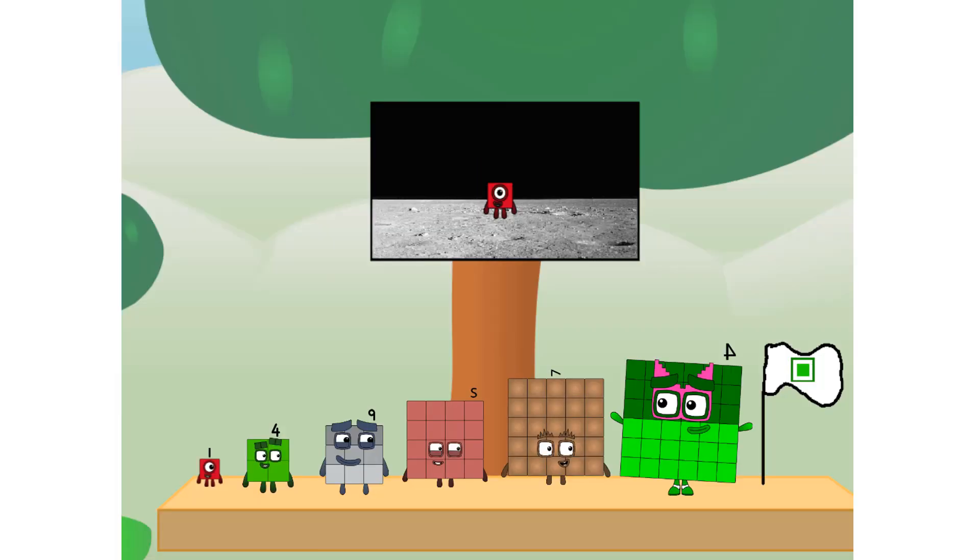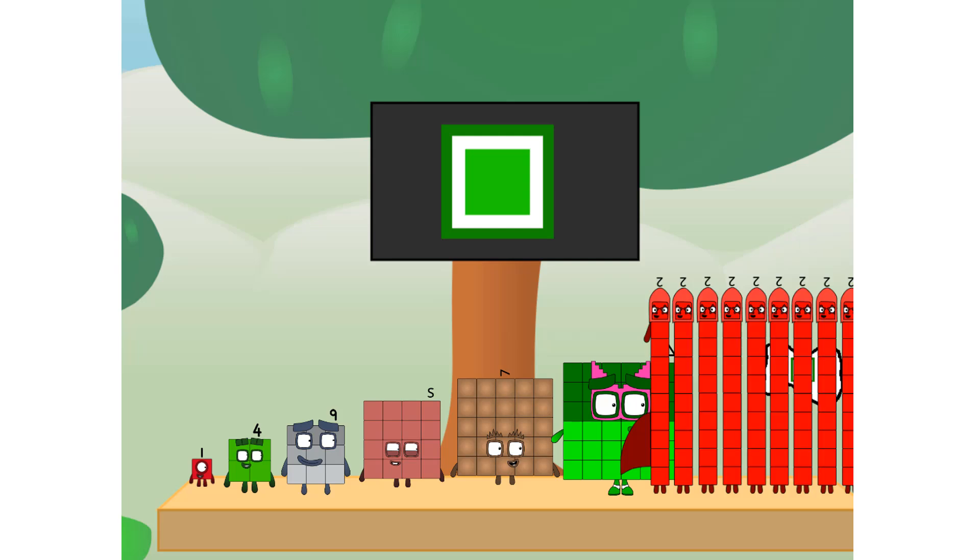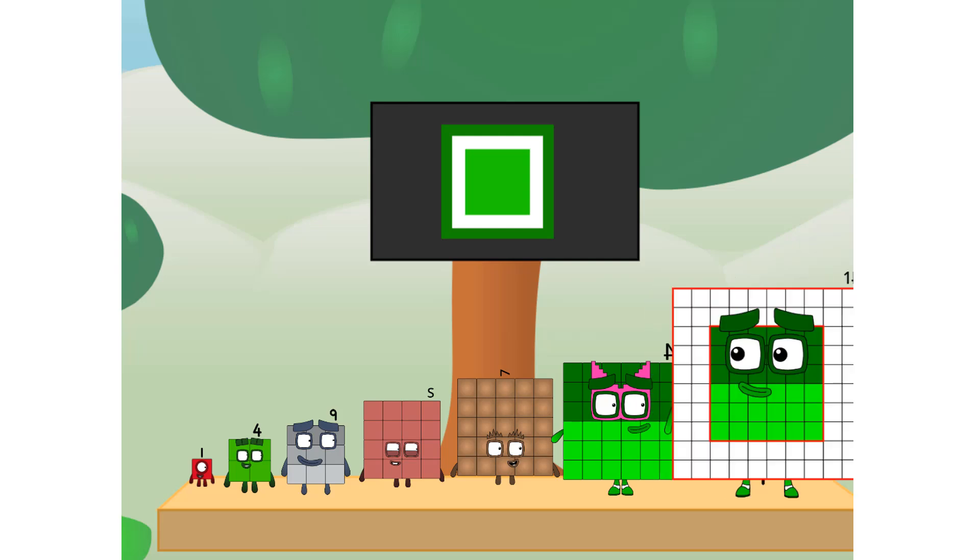We did it! The only thing left now is to plant the square club flag. Number land, we have a problem — I forgot the flag. Don't worry little one, I'll take care of us. Ninety-one. And I promise, no rockets. Square power only.